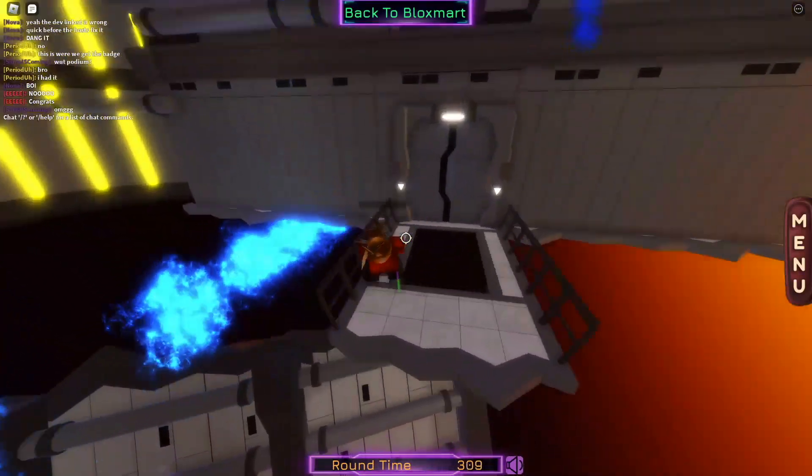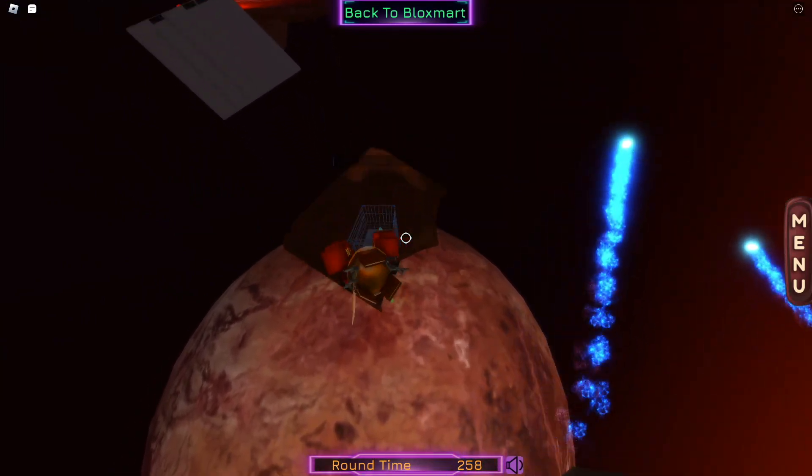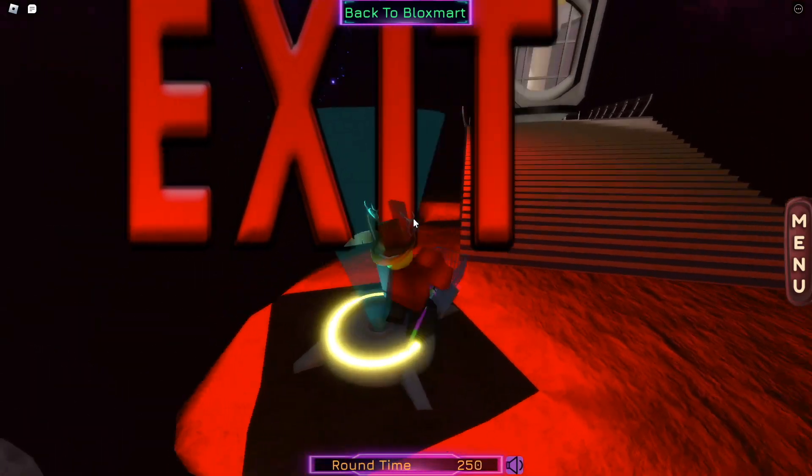To find the keycard, go under the podium, and there will be a green room. The exit will spawn randomly, but it can be on the left or right side of the map. Thanks for watching.